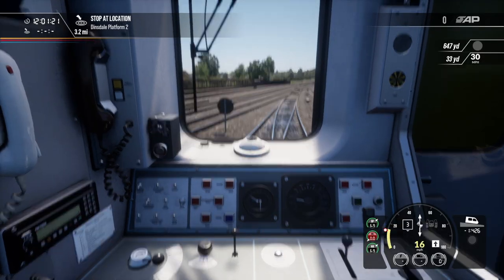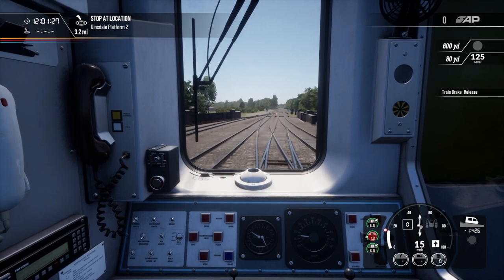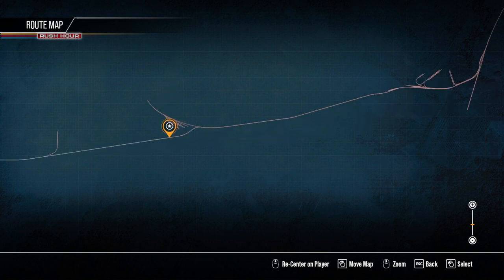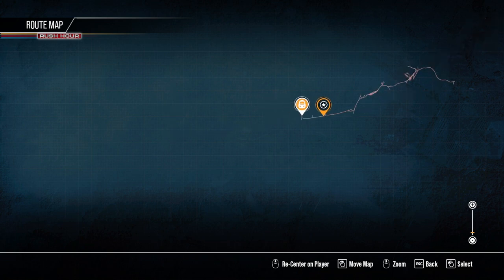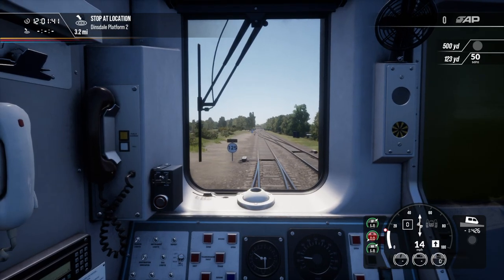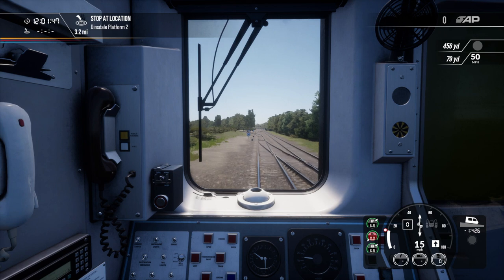I picked this route specifically because it is a Northern route. There's Dinsdale and then Teesside Airport, so it's not too far. It's about maybe five or six miles.